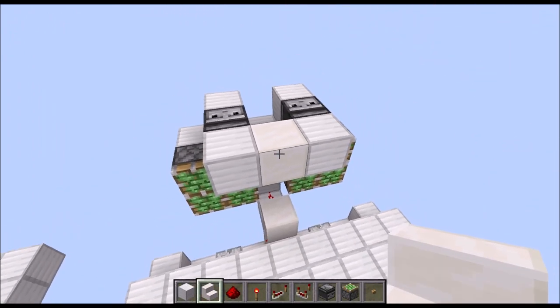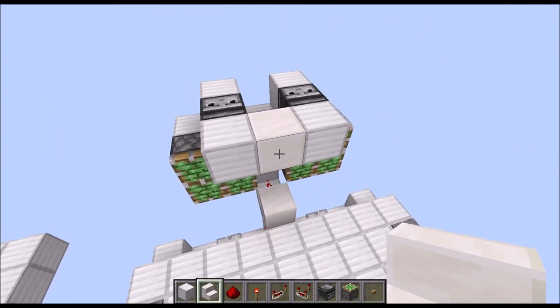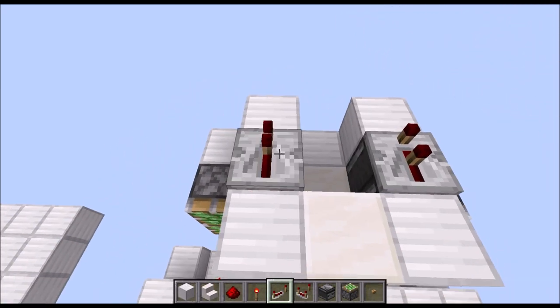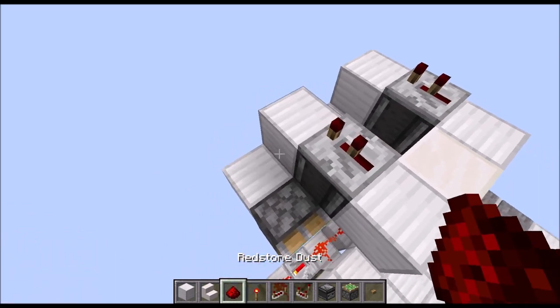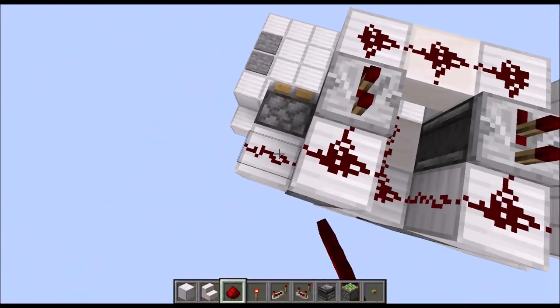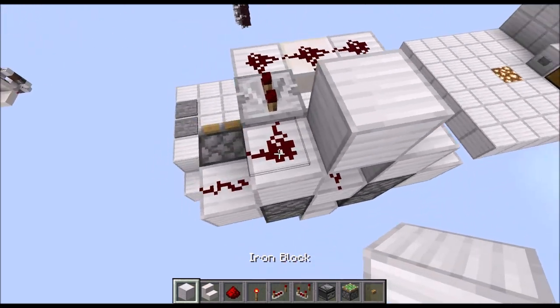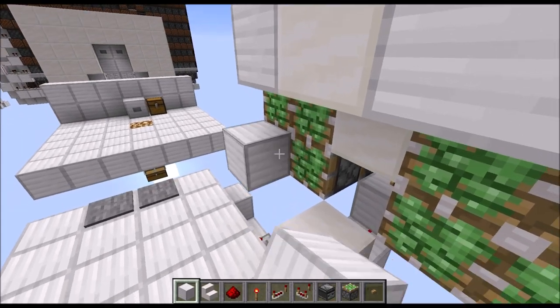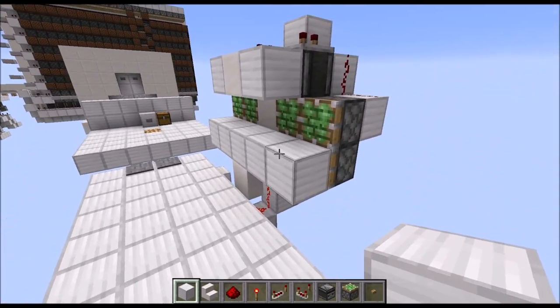Make that an upside-down stair here and here — make sure it is placed the correct way around as you can see. Next grab some repeaters and place them on two ticks each. Then redstone dust on top of all these blocks, and a full block here to cut off that wire. With that this part is done; all that's left is filling in the rest of this wall.